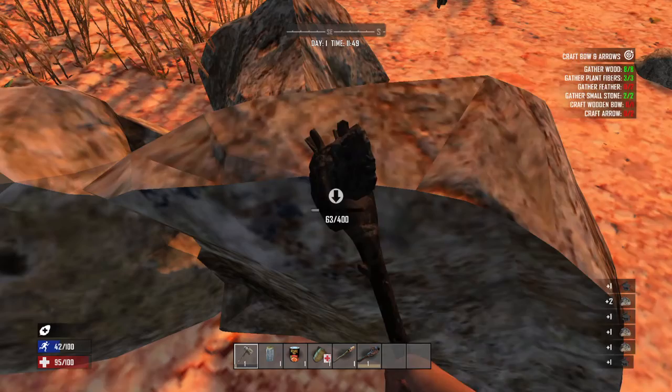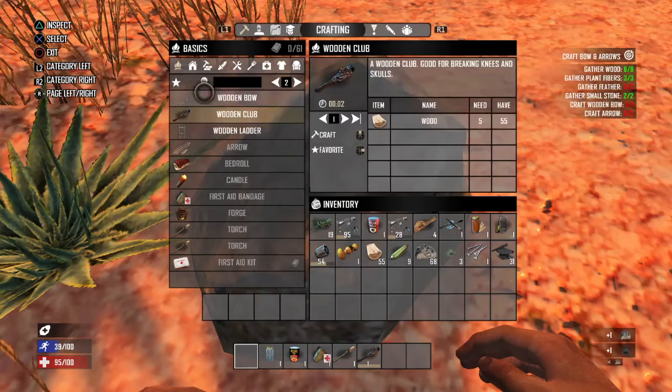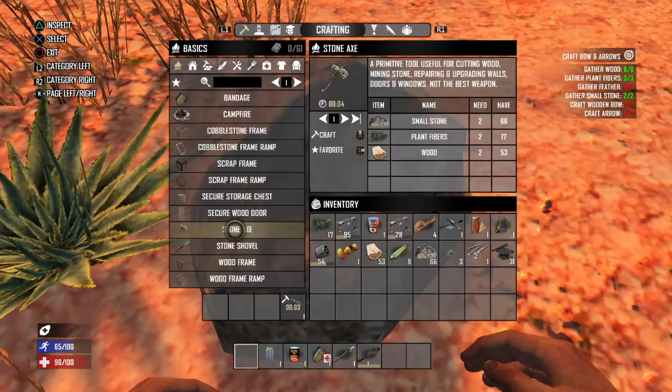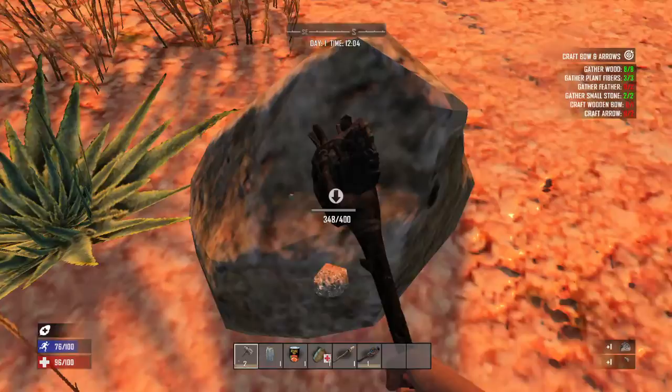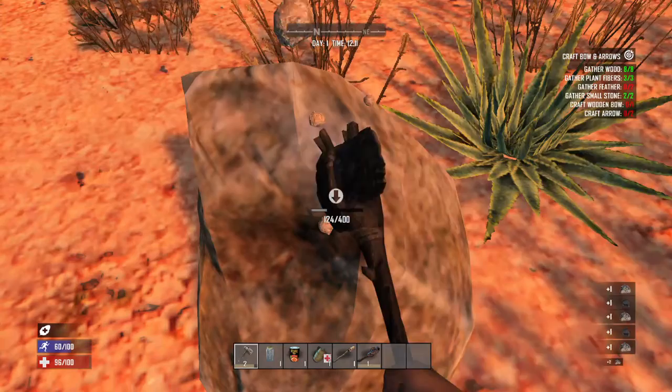We're gonna break this down completely, 100%, because it's gonna guarantee we can make quite a bit of arrows. Let's go back over here to stone axe — we're gonna craft another one. See, now it's level 2, because we gained all that XP from building up the wood frames, building the first stone axe, and the wooden club. We got a more durable stone axe.